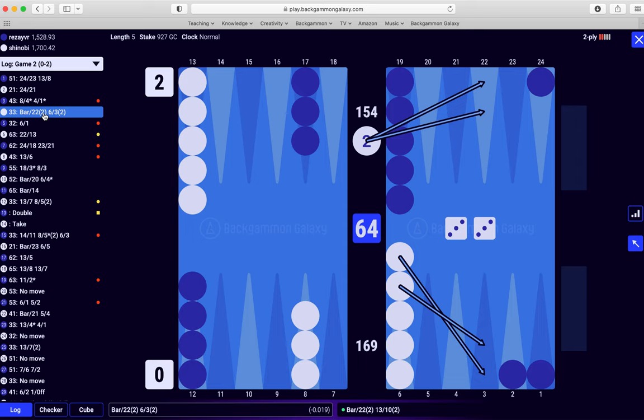Double three again — I should have brought two down from the mid because the back checkers are split. If they weren't split, making the three point is better, I'm pretty sure.